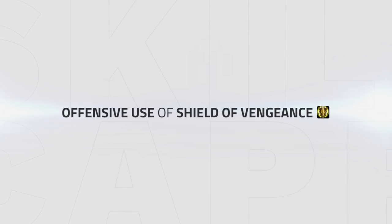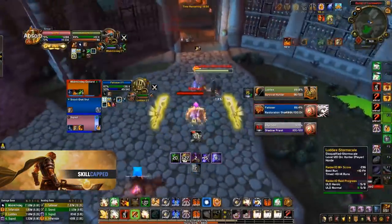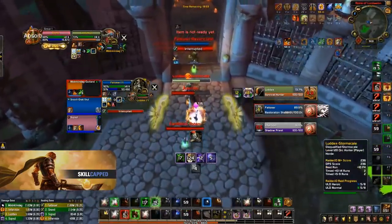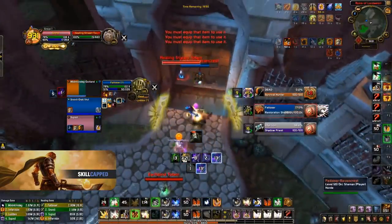Before we move on to the next ability, I'd like to showcase an offensive use of Shield of Vengeance. Although it should primarily be used as a defensive ability, you have the option of using it shortly before going for a kill, as seen in this clip where my Shield of Vengeance explodes for 22k damage followed up by a 68k Execution Sentence which kills the hunter without any crowd control.